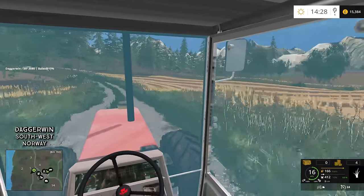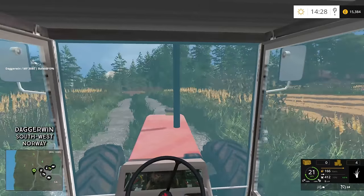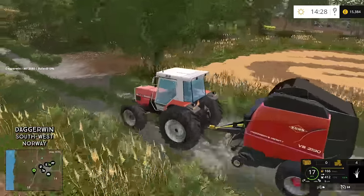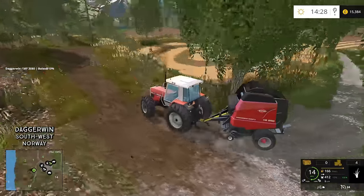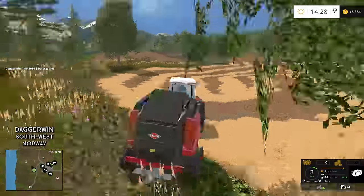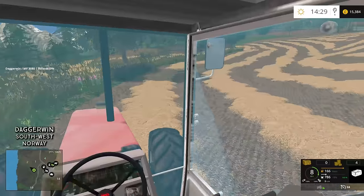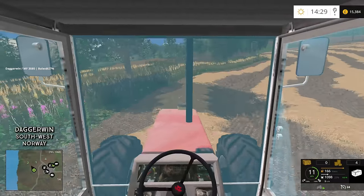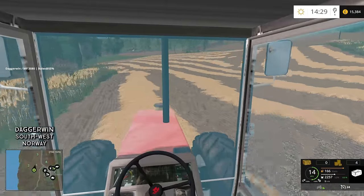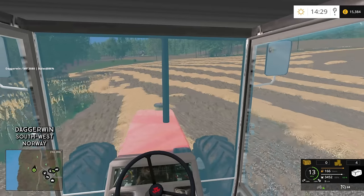I think we could enter the field just here but it might be easier if we start at the top, because then we can start at the end of a swath. It's a bit of a mess up here anyway, so let's begin - I'll unfold the baler and we will start. The baler is filling up pretty quickly, which is good.